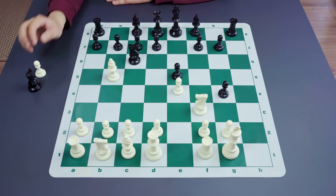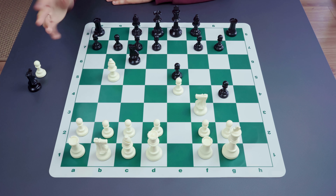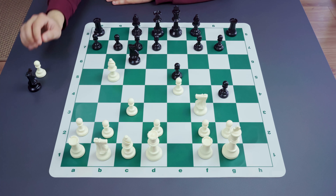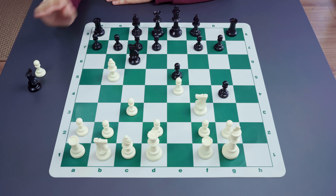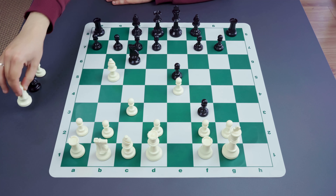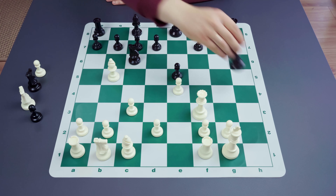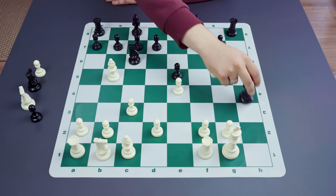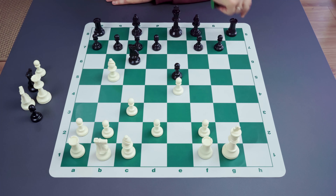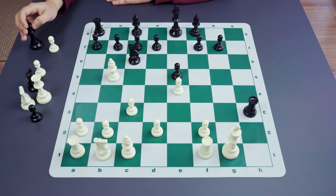White may try to keep the knight on f3 and play something useful, like c3. Now it appears black has two interesting possibilities. The easiest is just to take on f3, regaining the material, and after Qf3, go Qh4, and after something like Qh3, just take it, winning the pawn and continuing to play the endgame with extra material. So black is already better.